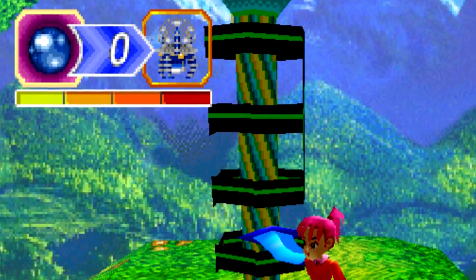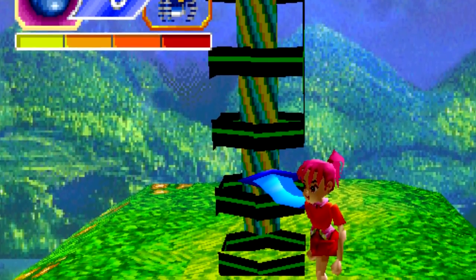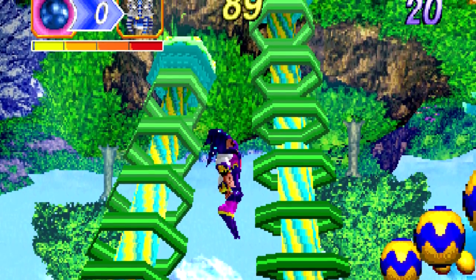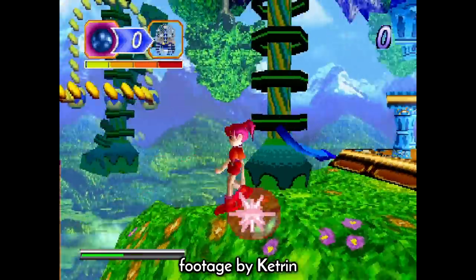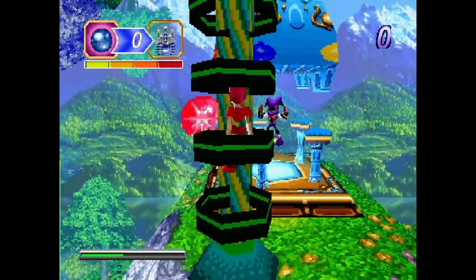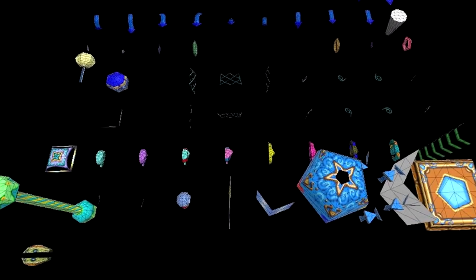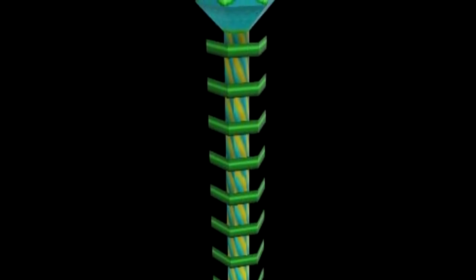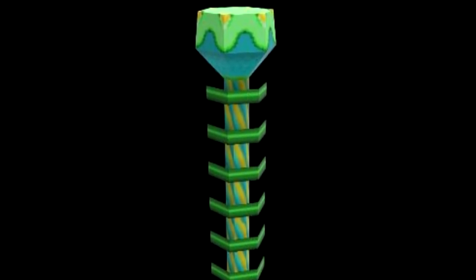In the final game there doesn't appear to be any common level object that takes a form similar to this. Due to its weird appearance it's difficult to speculate what it even is. At first glance it looks like some kind of electricity pylon or some other object that generates energy, but due to the bright wild colours it gives off the vibe of some sort of circus feature, like part of a set design. As a common level object it does make me wonder if it was meant to be interacted with in some way. It also could be part of a bigger object that was never finished, as all object parts in the common objects data are in separate pieces that can be formed into a final structure.